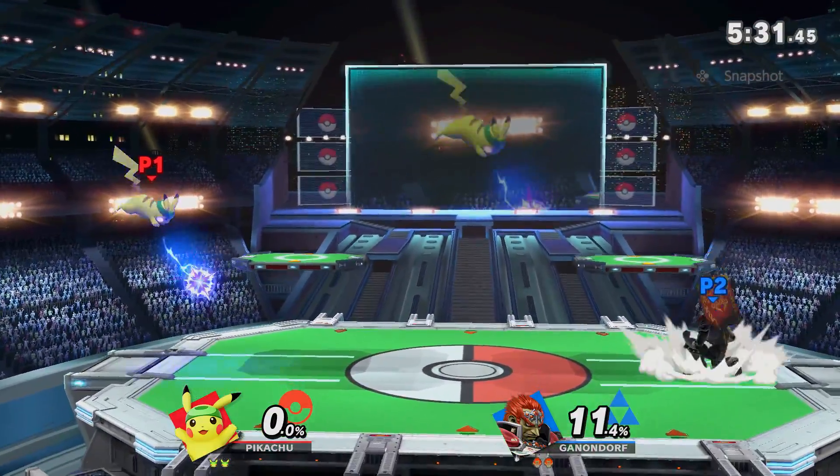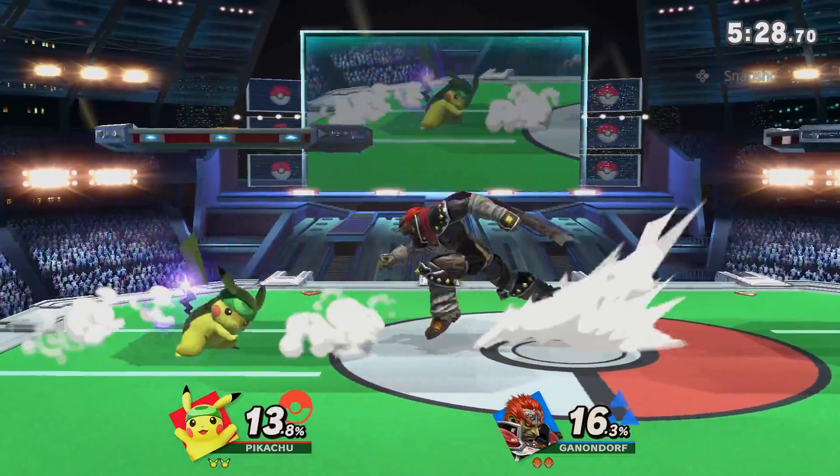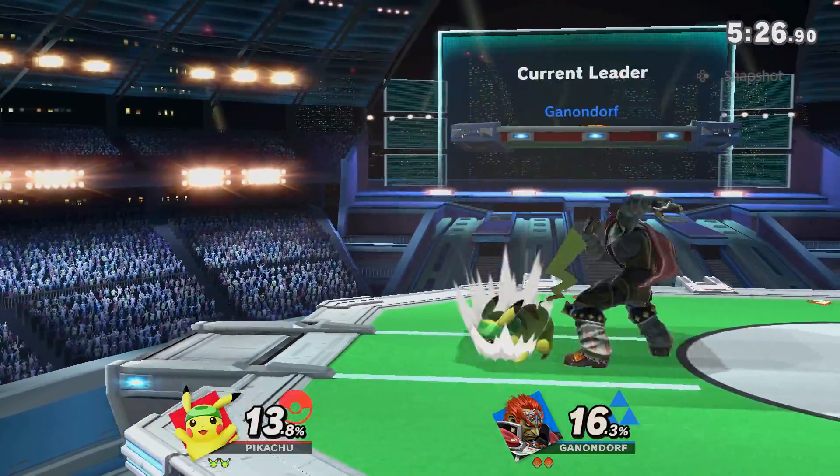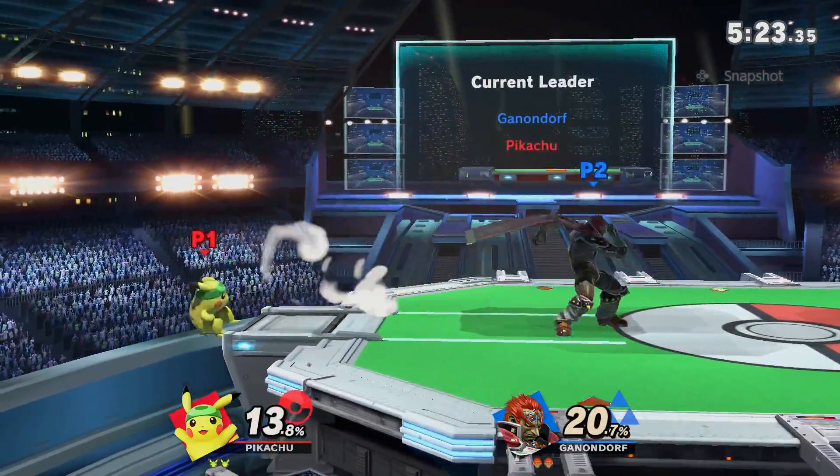Pikachu is in T-Jolt mode again, but this time I stay grounded and use whiz kick to go through them. Spammed flame choke when Pikachu was cornered to tell him to jump over me, so I have conditioned him to jump into my aerials once again.